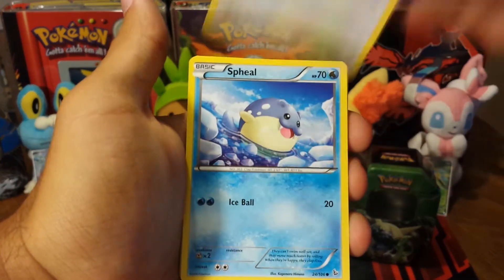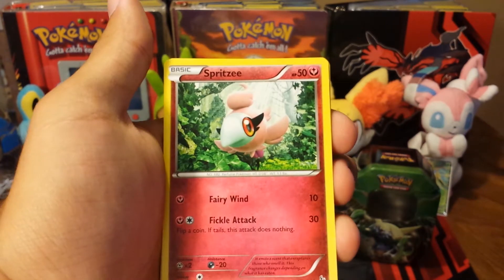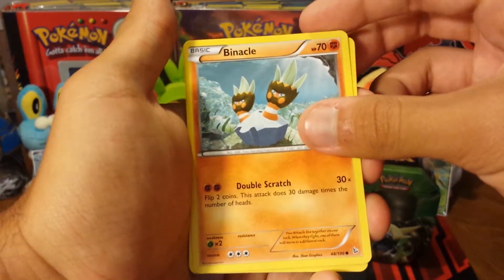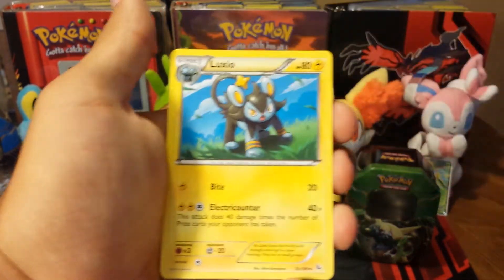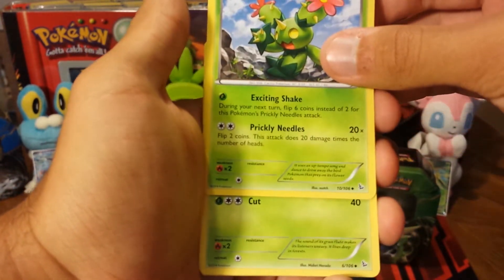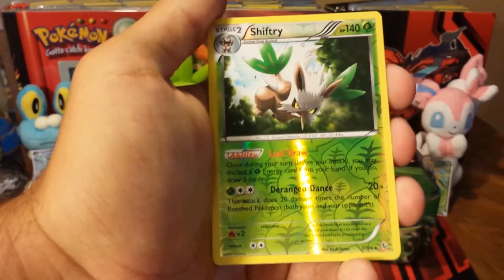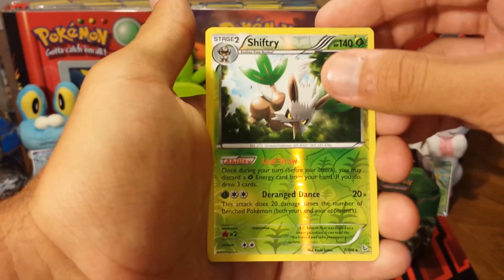First we have Bunnelby, Spheal, Spritzee, Binacle, Stunky, Luxio, Maractus, Nuzleaf. Reverse Holo Shiftry — nice, a Reverse Holo Rare. That's not bad.